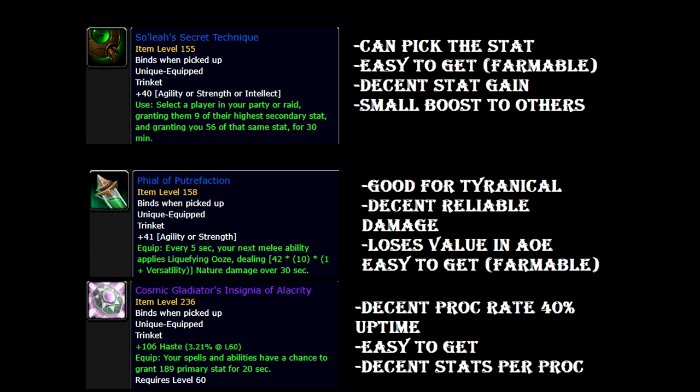Those are the trinket options for Retribution Paladins for Mythic Plus Dungeons. I didn't mention other trinkets — for example, a lot of trinkets that do on-hit damage because they are really not good for Ret Paladins. On-hit damage trinkets, other than Vial of Putrefaction for Ret Paladins, aren't good because we stack a ton of mastery for Mythic Plus, and mastery doesn't give any benefit to on-hit effects — it only benefits our abilities. I also omitted a lot of trinkets from the raid because they are mostly garbage; some really need a buff or are too gimmicky to use effectively.